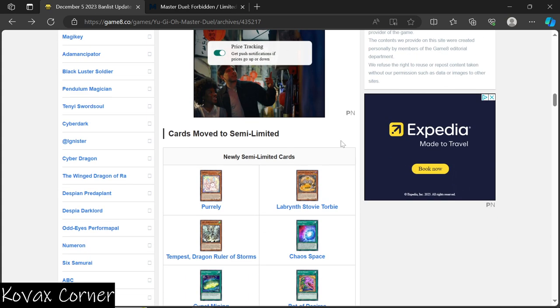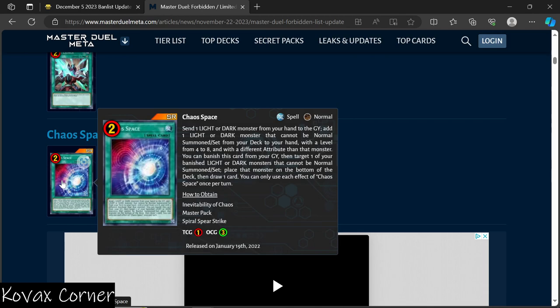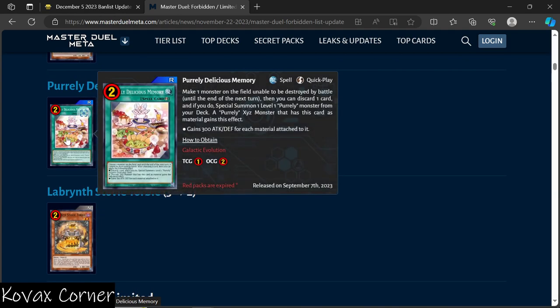Labyrinth Stovetorby — Quick Effect: you can send this card from your hand or field to the graveyard, then set one Labrynth spell or trap from your hand or deck. If a monster leaves the field by a normal trap effect while this card is in your graveyard, except during the damage step, you can special summon this card. You can only use each effect of this card once per turn. In TCG you get three, OCG you get three — I've seen it played with three of this and three of others. TCG bumped it down a couple months ago. It's actually a really good card if that's the route you're going for your fiend effect deck.